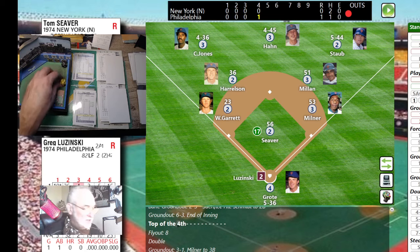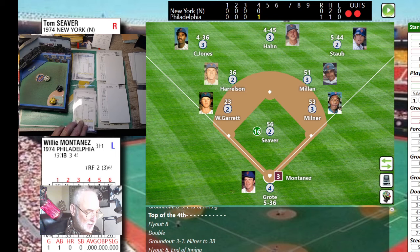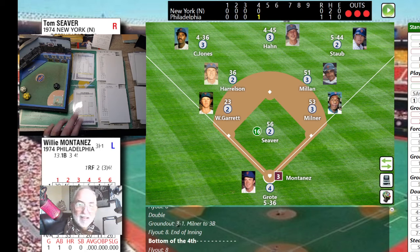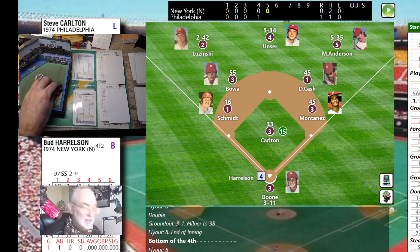Greg Luzinski steps in — Siever gets the sign, winds and deals. A 56 — swing and a miss. Blows a fastball by Luzinski for the second time today. Willie Montanez with two outs — swings and misses at a Siever curveball. After the home run, Siever strikes out the next two batters. Here's Buddy Harrelson leading off the top of the fifth.